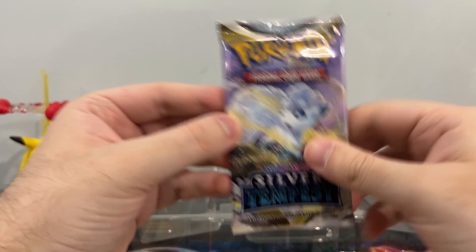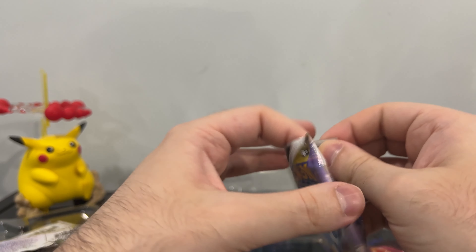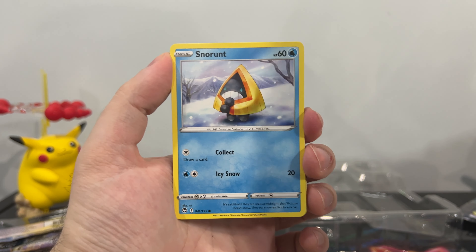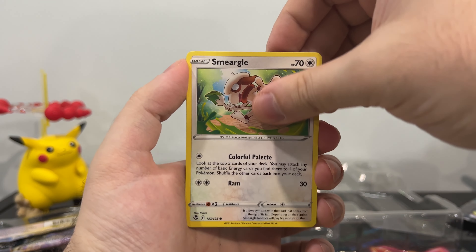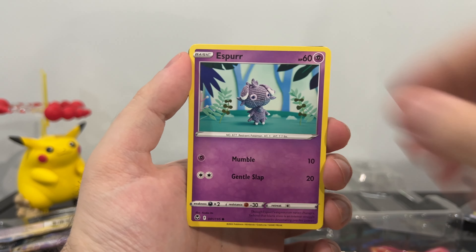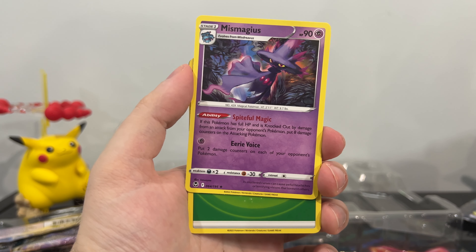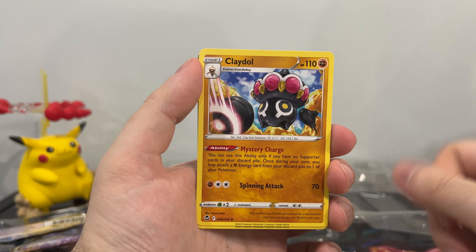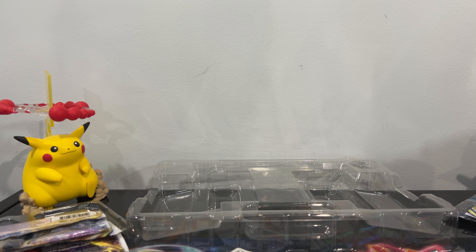Alolan Vulpix. Lugia, maybe? Alolan Vulpix, maybe? I'll take either one. Alolan Vulpix is as cute as a button, you can't go wrong. Snowrunt. Fletchling. Feraligatr. Smeargle — ooh, cool artwork on this one. Espurr, very cool. Reverse Holo of a Feraligatr. Mr. Mime. I'll take it. Claydol — this one always reminds me of Thousand Eyes Restrict from Yu-Gi-Oh. Hypno. Aron. Code. You know what? We had a good set. A lot of the sets out of the Paldea Collections have not been very good for me, but this was a good one.